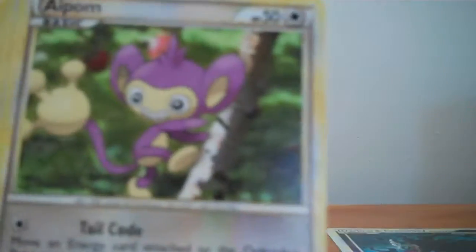My camera's about to die so I'll have to make another video. The cards are: Larvitar, Aipom, Remoraid, Spiro, Larvitar, Trainer Good Rod, Numel, Trainer Plus Power, Horsea, Reverse, and a Lanturn.